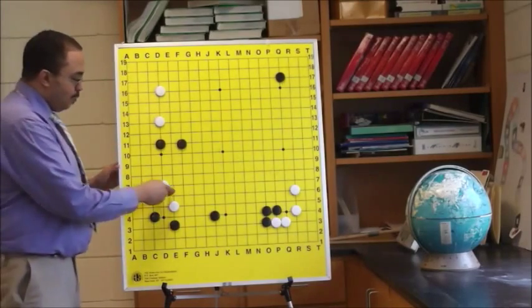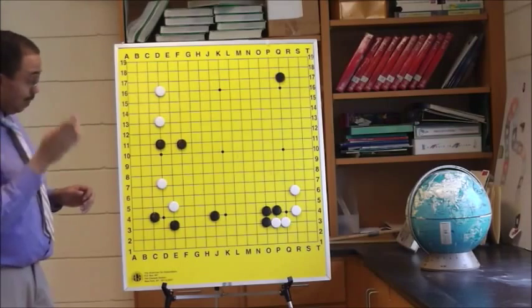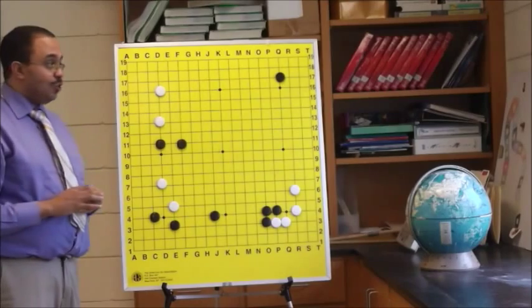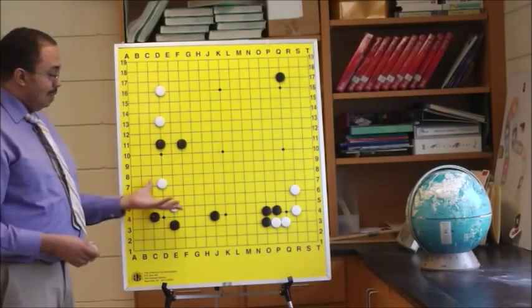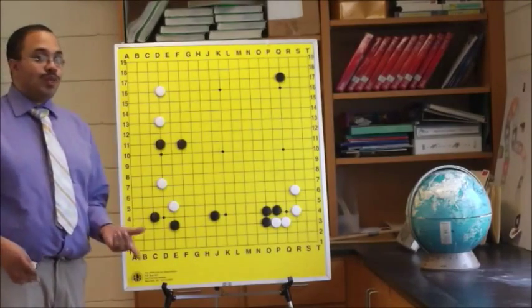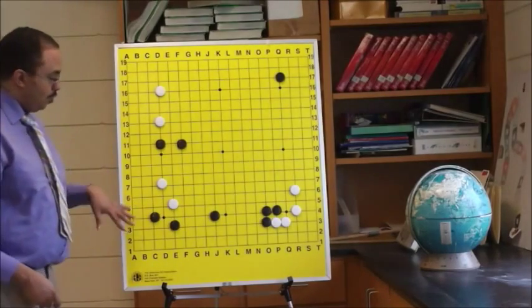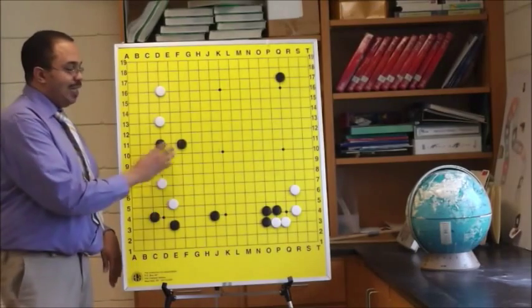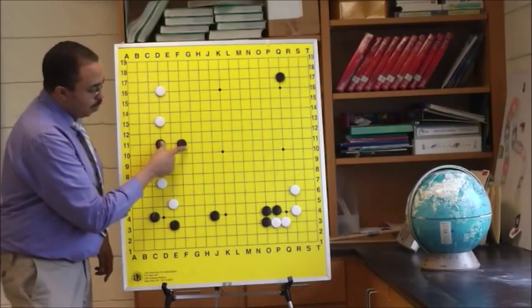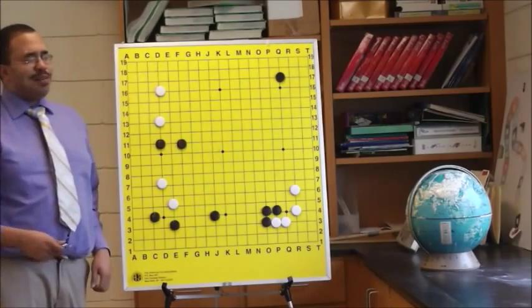We've got to do something with this group. Normally what we do in this situation is called sabaki — I have a lecture on sabaki which introduces the ideas. We have to come out away from this disadvantageous situation with a better shape. I want you to think about it: what should you do as White to strengthen these stones within Black's framework? Black has quite the territorial framework here — he has two guard posts, a very strong thick wall, and a tack stone. White is quite outnumbered. What should White do?